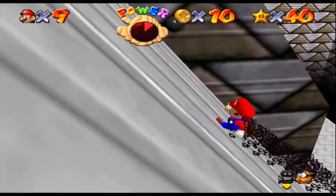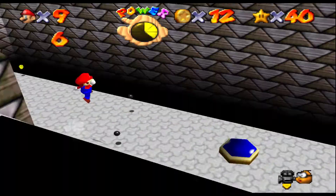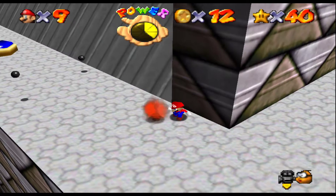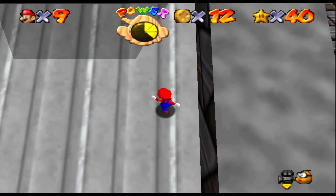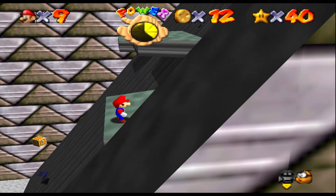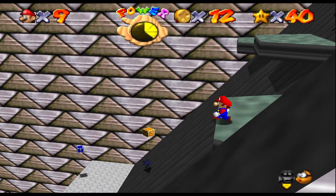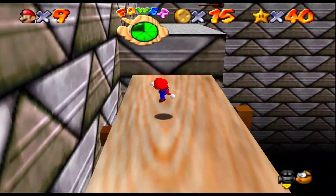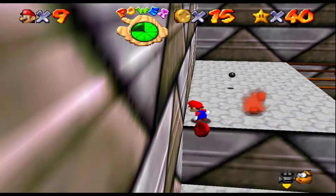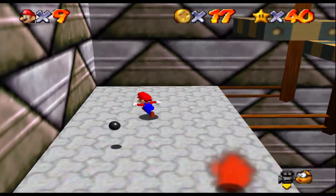Let's not die this far into this thing. Get that red coin. I thought I saw another red coin but I might be just losing my mind. I don't see any other red coins up here, so I'm going to have seven... one, two, three, four, five, six. Okay, that means there's two left, so that means I have to be over here somewhere. Oh, there's one. These fire spewers being randomized are the worst thing in the world.